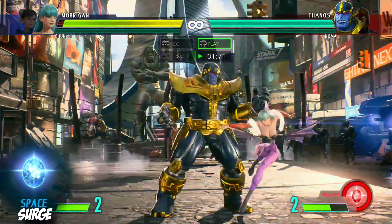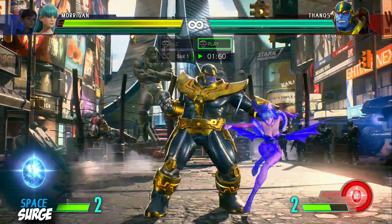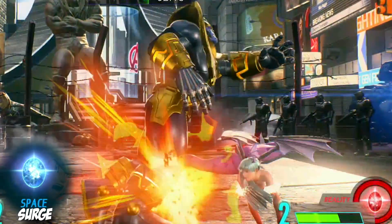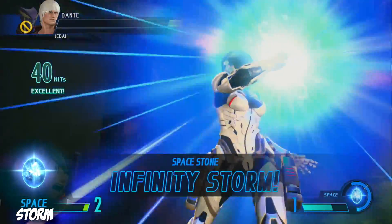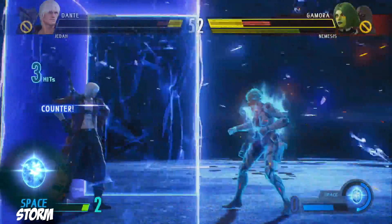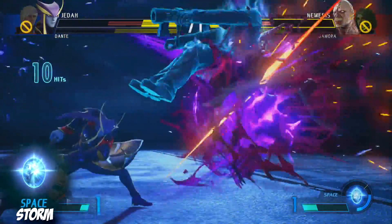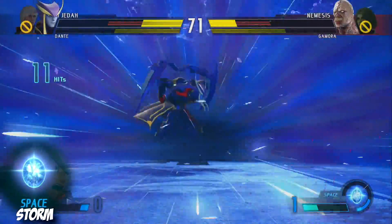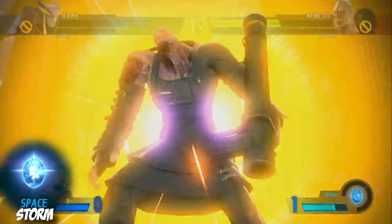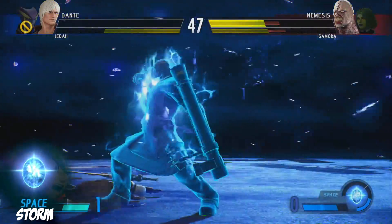The Space Stone Surge is a vacuum style move similar to Magneto's Attract in Marvel 3. It will bring the opponent towards you and also grant you super armour, which is nice in case they happen to be pressing a light button as you use it. The Storm will trap your opponent inside of a cube which they cannot escape — they are unable to tag out and will simply have to try their best to defend until the storm wears off. The trapped player is still able to fire projectiles from inside the box, so be careful. This stone may be useful for characters who use command grabs or those who struggle to get close to the opponent. If you KO the first character while the storm is active, the next character will come in still trapped.